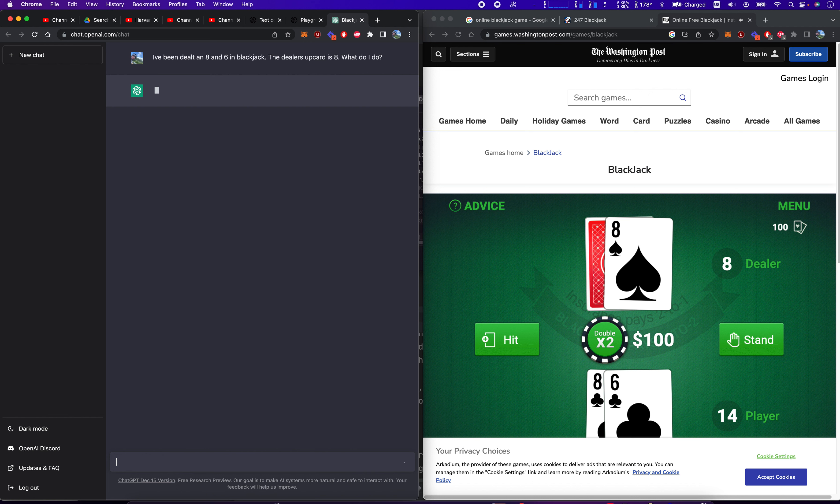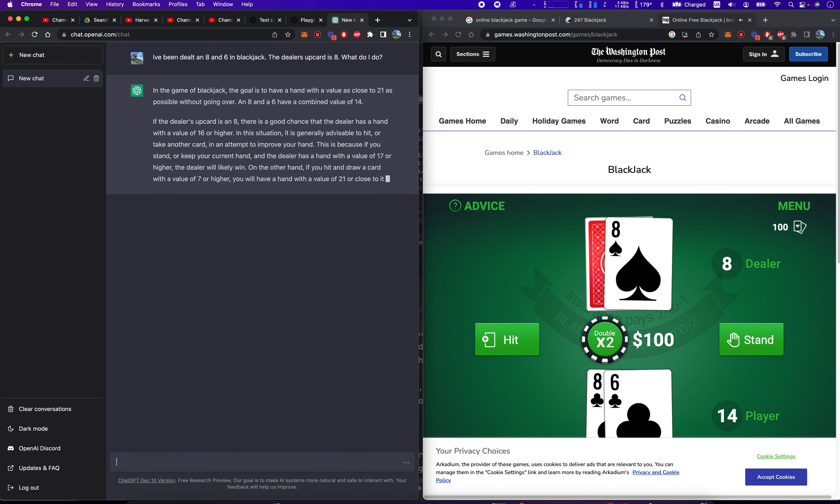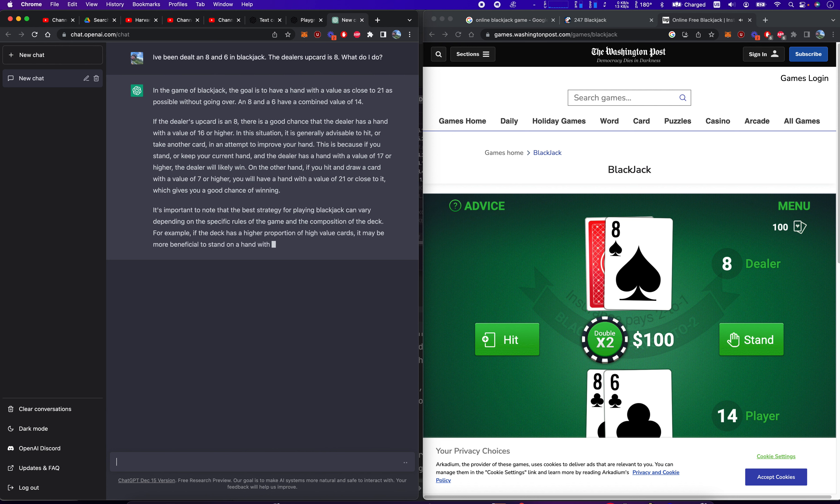All right, so I press the enter button. As promised, ChatGPT is thinking. In the game of blackjack, the goal is to have a hand with values as close to 21 as possible without going over. An 8 and a 6 have a combined value of 14. If the dealer's up card is an 8, there's a good chance the dealer has a hand with a value of 16 or higher. In this situation, it's generally advisable to hit or take another card in an attempt to improve your hand. This is because if you stand and the dealer has a hand with a value of 17 or higher, the dealer will likely win.